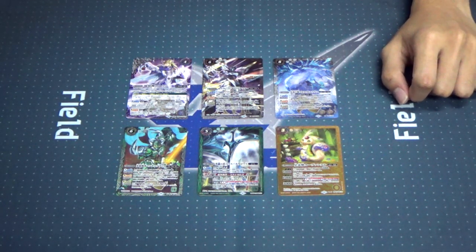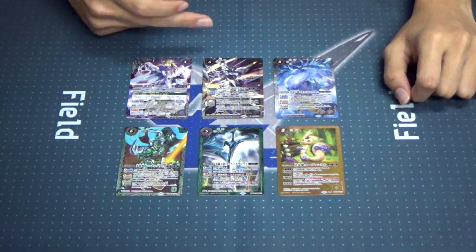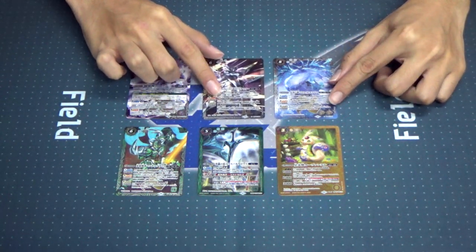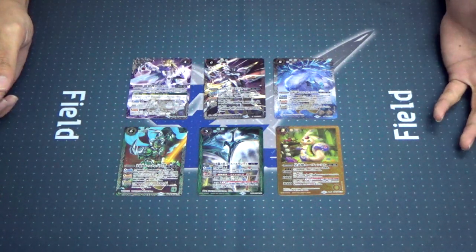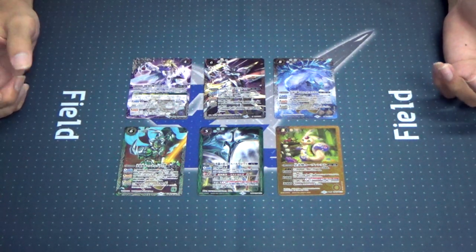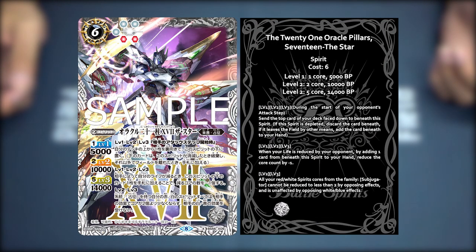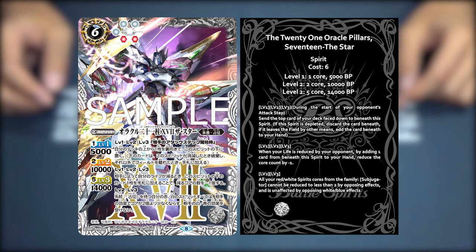Moving on to our second card — one of the white X-rays for this set, which is the Oracle card. The 21st Oracle Pillar 17, Oracle Pillar 17: The Star. He poses like Jojo in Grand Laga — amazing!